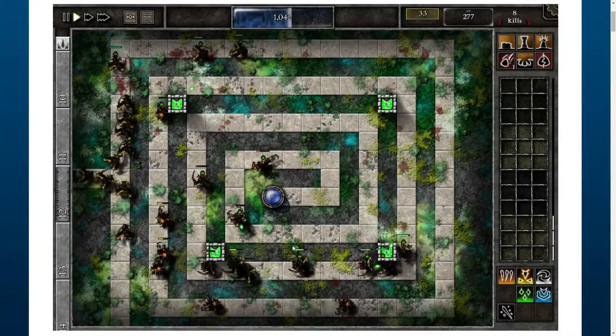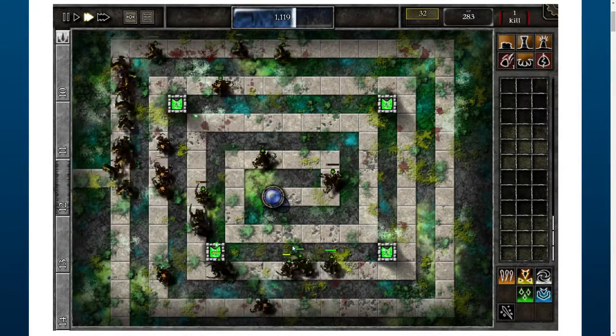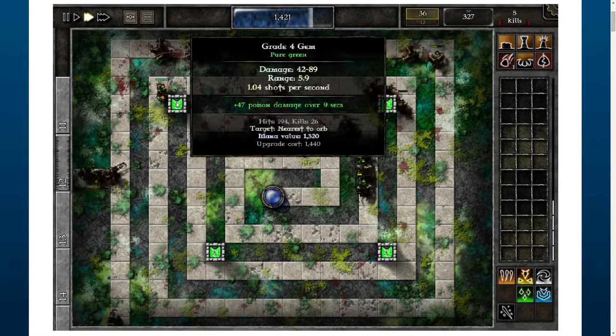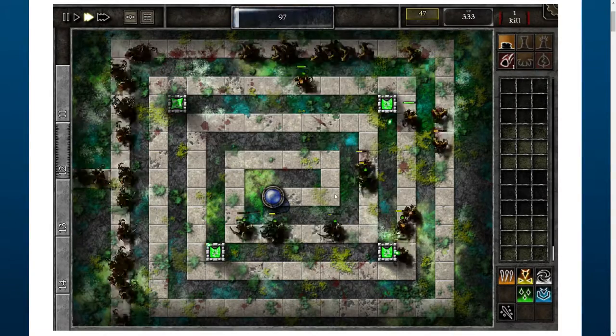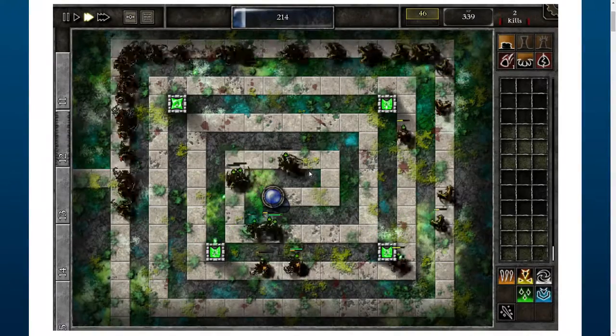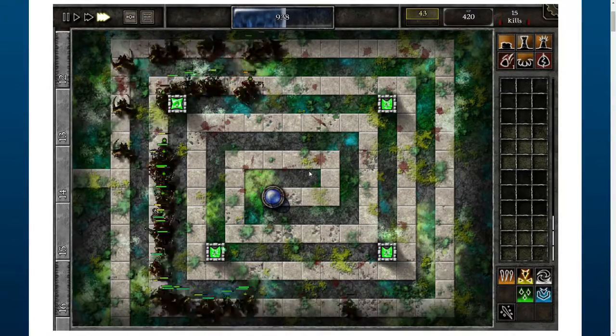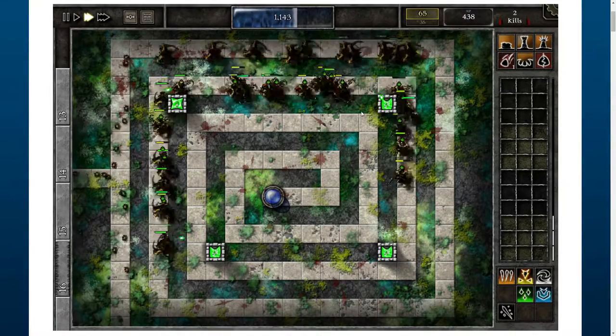I'm skipping ahead so that it's easier for you to understand what's happening — nothing important is occurring here. After we've built four towers with a green gem level four, we just start to upgrade each one of them.